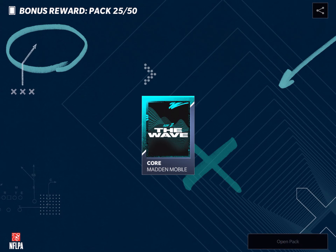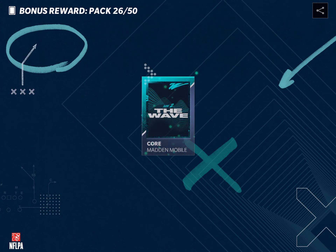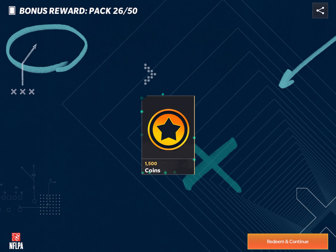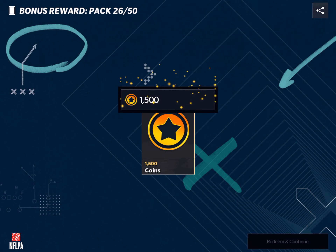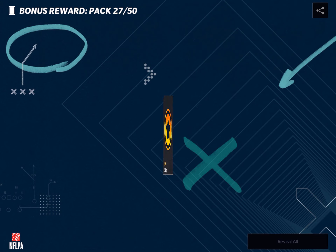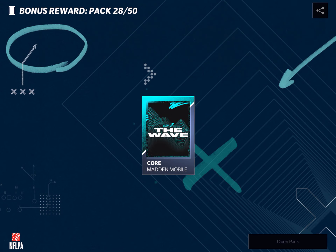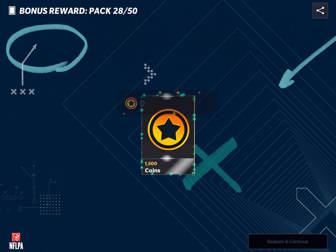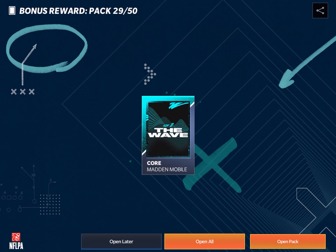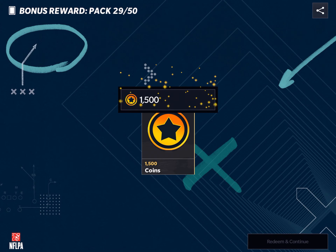Pack 25 — actually, you know what, I'll go to 35. Actually no, we'll do 30 — just because. 1,500 coins again. Pack 28 — two more until we open all. 1,500 coins, pack 29. We're gonna get 1,500 coins, and here we go — open all.